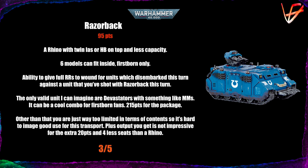Lastly, the Razorback — a weird half-tank, half-transport costing 95 points. It's essentially a Rhino with a twin lascannon or twin heavy bolter on top, but fits only six models instead of the Rhino's 10, and has the same defensive profile. It has an ability to give full re-rolls to wound for units that disembark from it that turn, against the unit you shot with the Razorback. There's a valid combo with Devastators running multi-melters: move the transport, disembark them, shoot with the transport, then shoot the Devastators with full re-rolls to wound.